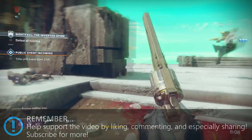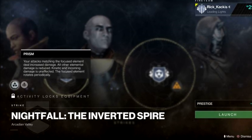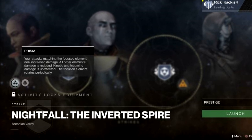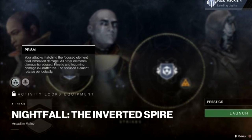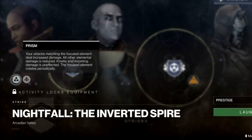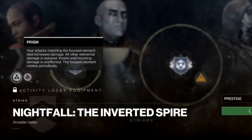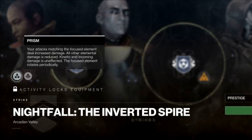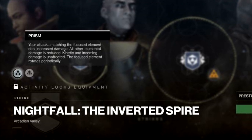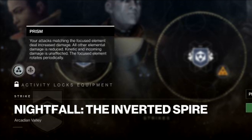The modifiers for this week are, number one, Prism. The elemental burn is going to change every 30 seconds or so, which means you need to have all different elements represented. Your subclass should be a certain element, let's say Void, and then you need an energy weapon that is Arc or Solar, and a power weapon covering the remaining element. All three elements should be represented so there isn't a burn where you're doing basically no damage. A powerful kinetic weapon is also quite good because you can still take down basic enemies with it.